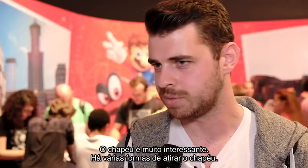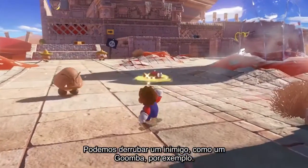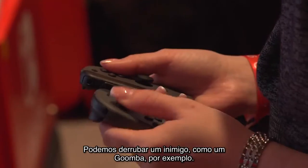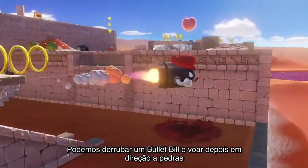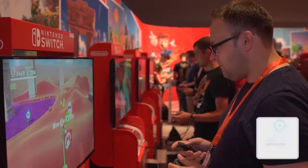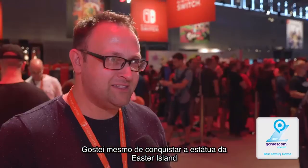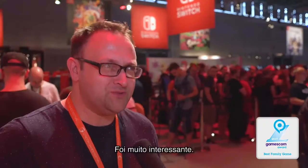The hat is very interesting. There are multiple ways you can throw the hat. You can take over and be, for instance, a Goomba, and then you can walk through it and other Goombas won't recognise you. You can take over the bullet bill and fly towards stones and rocks and let them explode. I really liked taking over the Easter Island statue — you could use his shades to see hidden elements in the level, which I thought was really interesting.